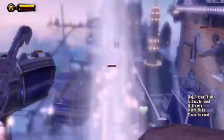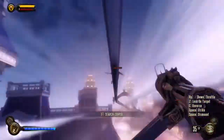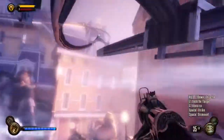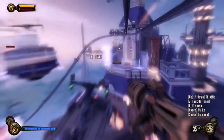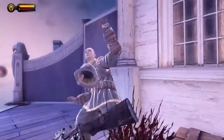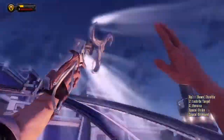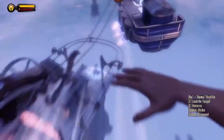Looks like we got some guys coming onto the hook — take them out! Definitely use these skylines because going full speed you won't get hit by anything most of the time. This is where Winter Shield definitely comes into play, because even if you do get shot, you'll be invincible for six seconds — and that's a long time of not getting hit by anything.